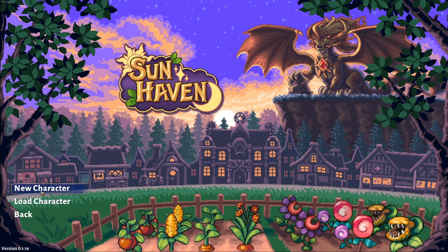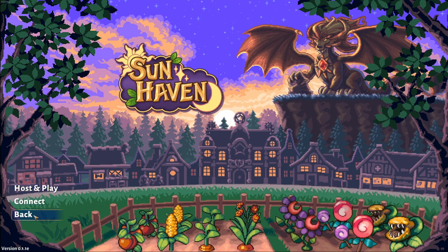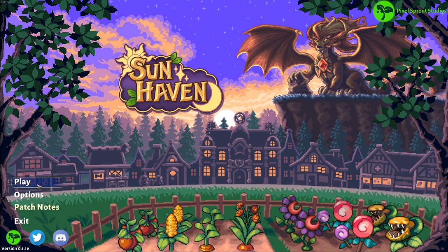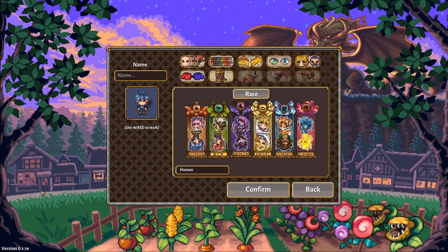First, go to single player and make a new character, or you can make one in host and play as well. If you're joining a friend's game, you can make a new character when you try to join them. We are currently given six races: humans, elves, demons, angels, amari, and elements.